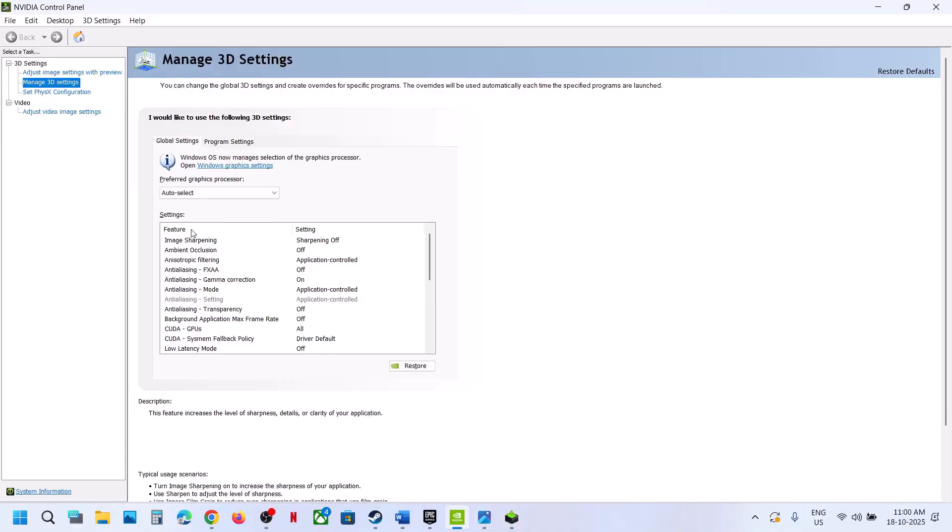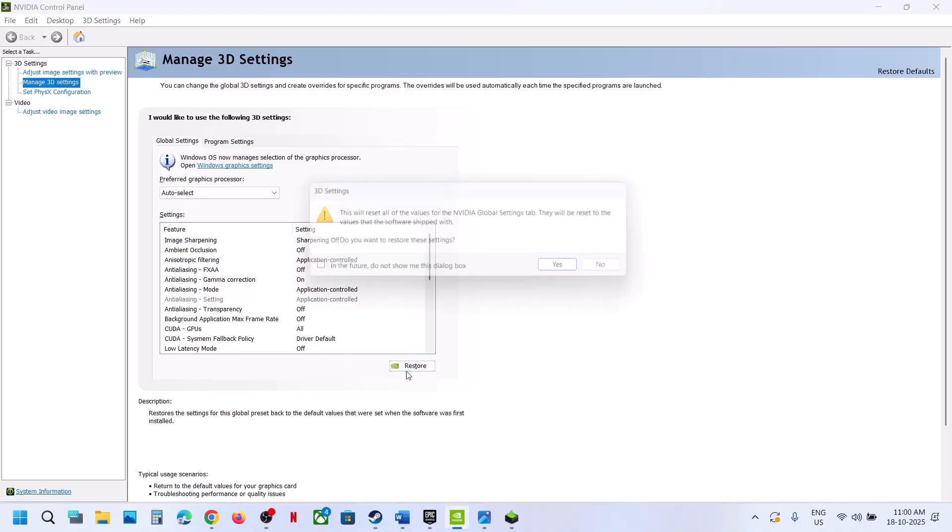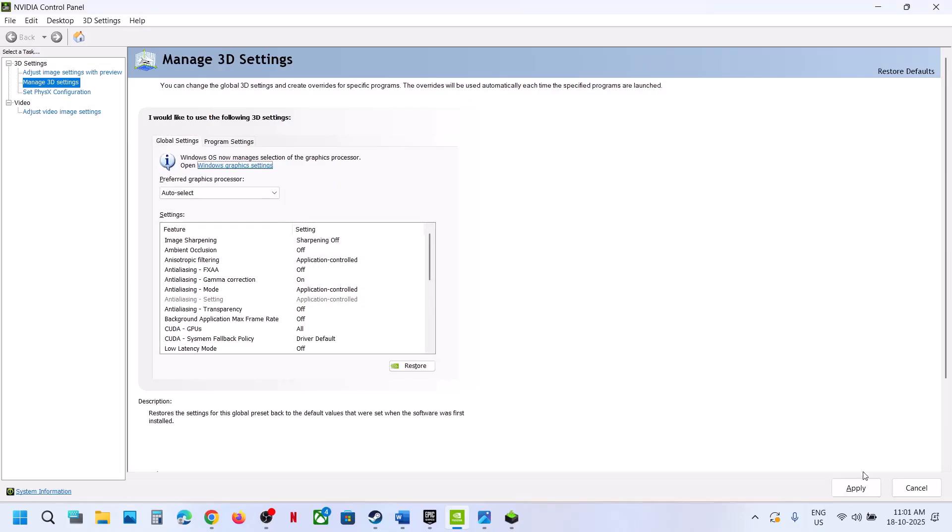Still not working — restore the NVIDIA settings. Go to manage 3D settings, go to global settings, click on restore, click yes. At the bottom right, hit apply. Once applied, relaunch the game and check.